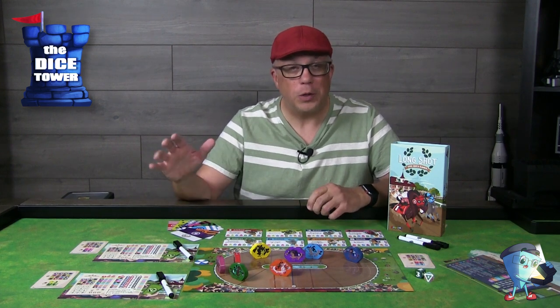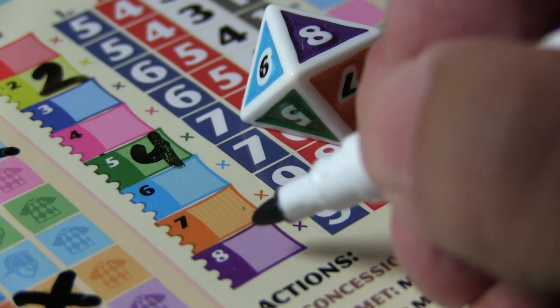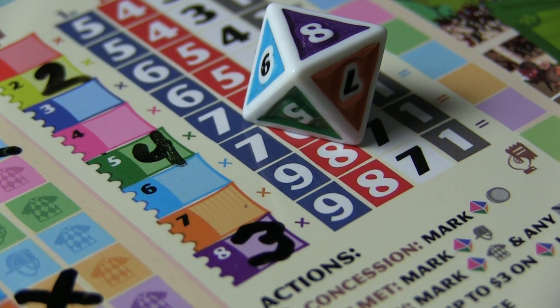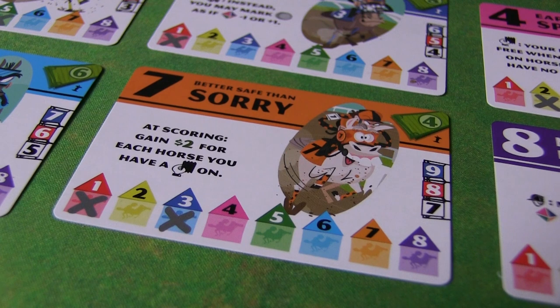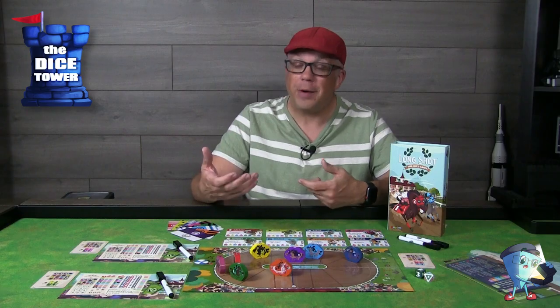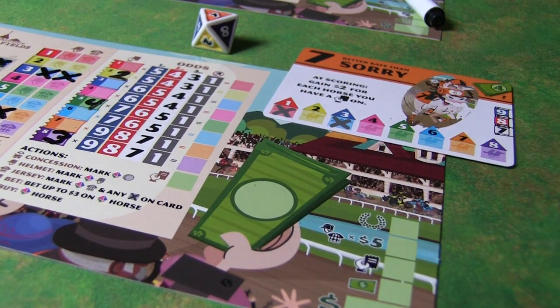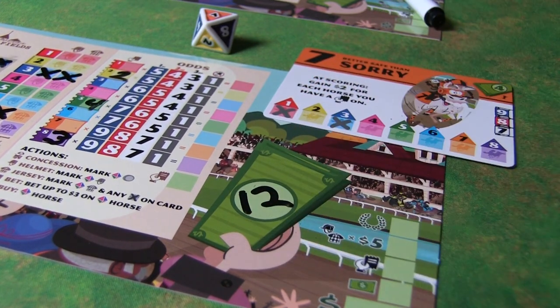To bet, you mark it on your player board and write in the amount — you can bet one, two, or three dollars on a horse, and you can continue to increase the bet as the game goes on, always being mindful of the money you have available. The last main action is buying a horse. If the horse that was rolled is available, you can purchase it. Some are expensive, but they have great special abilities and potentially huge payouts in the winner's circle.